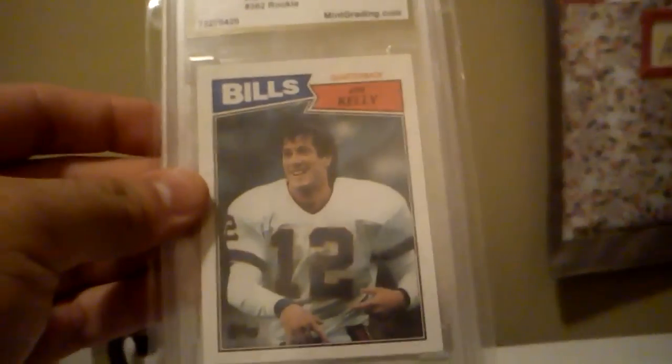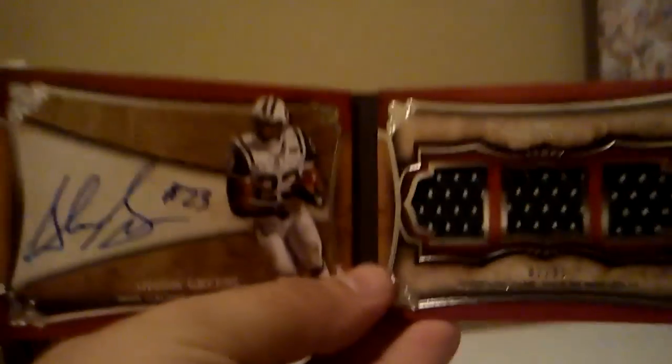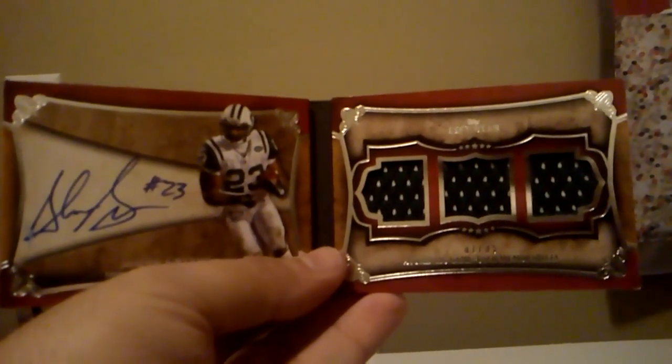Then I have this Mint 9 rookie card of Jim Kelly. Then I got this five star booklet out of 35 — it's a triple jersey auto of Sean Green.